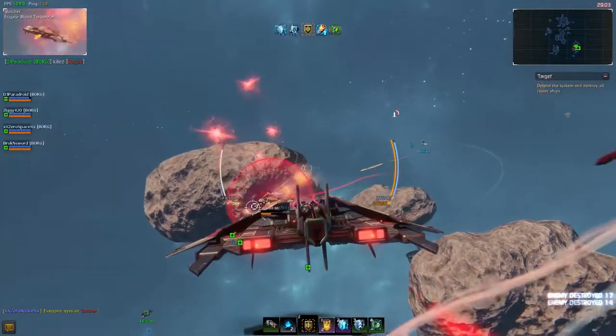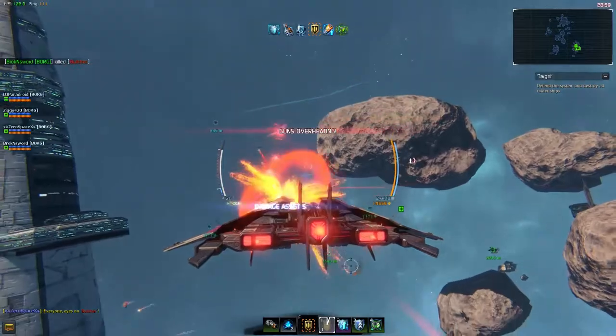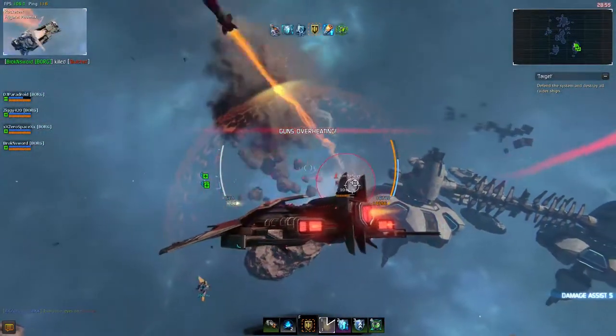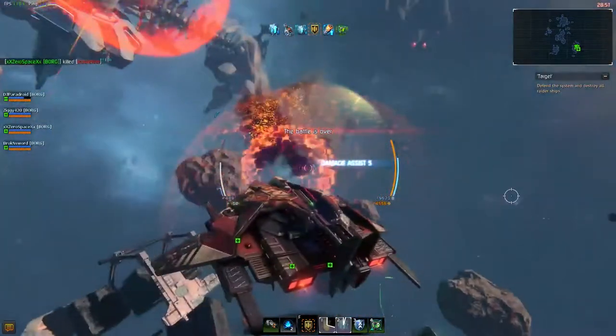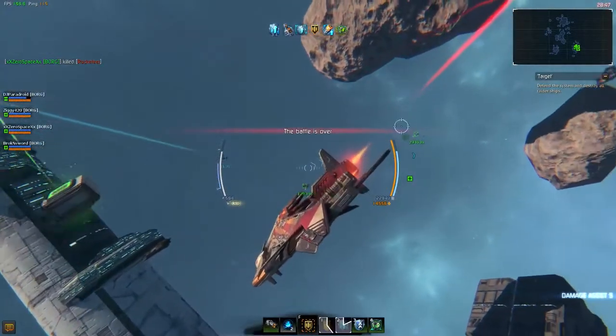The first phase is easy. All you're gonna see is a few trash and a few elites. Keep your distance from the elites and you'll be fine. The trash will clean up quickly. The only thing I would suggest is to stay near the tower, because it's a good point of reference and you'll be using it in the stages to come. Clean them up, head over to the tower and the next stage will begin.